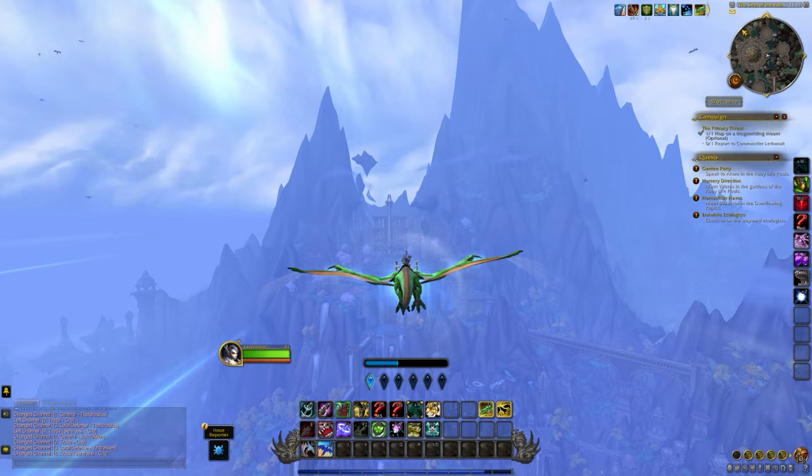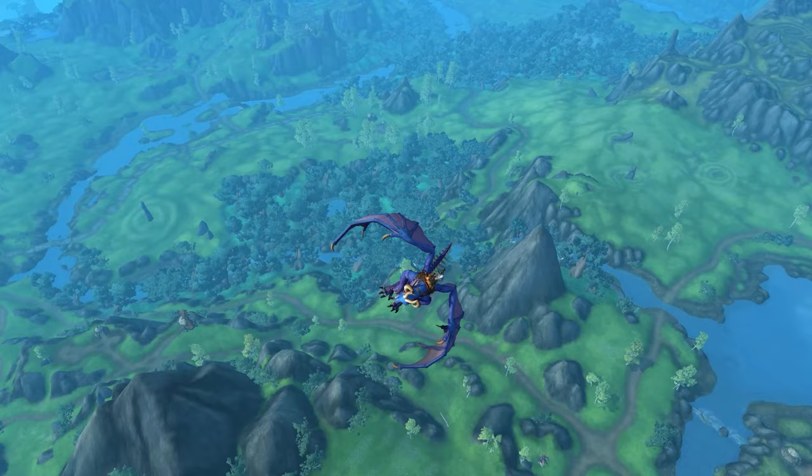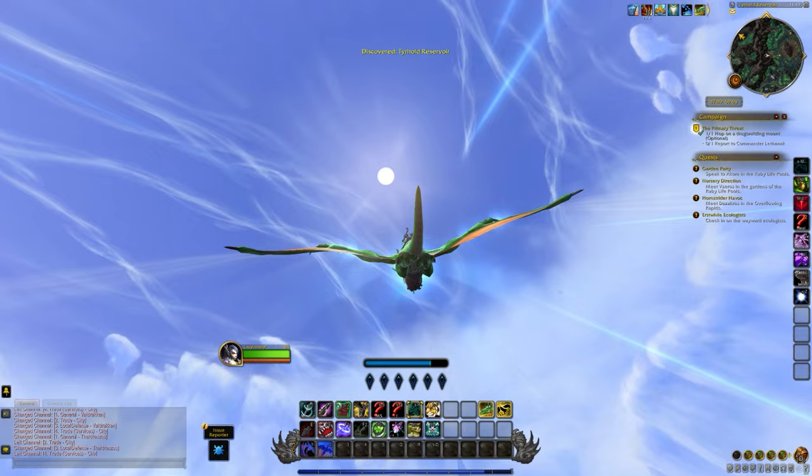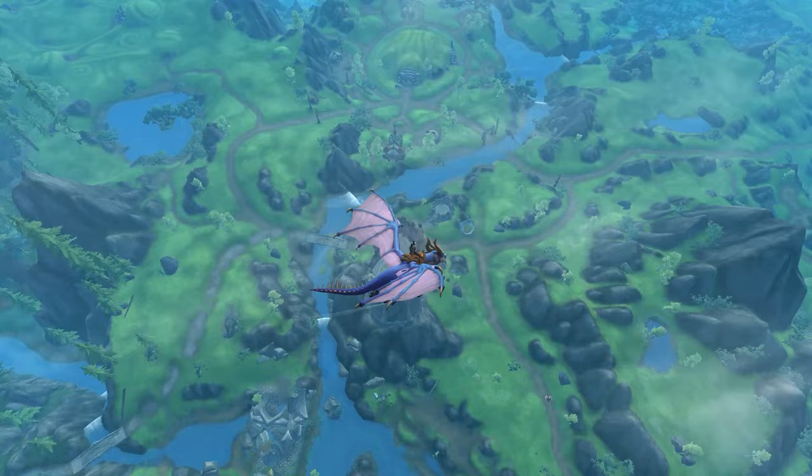If you want to slow down — maybe you're looking for a rare or not sure where you need to go — just go up a little bit and you'll lose momentum, go a bit slower, and it'll be easier to land precisely. Dragon riding mounts differ from normal mounts in that you cannot stop completely in the air — you'll just fall down. If you need to stop somewhere, just hold one direction and circle around. You can maintain momentum for a good 30 seconds or so depending on how high you are.